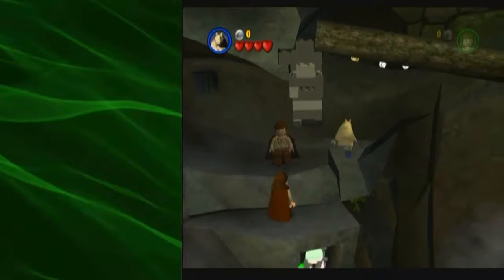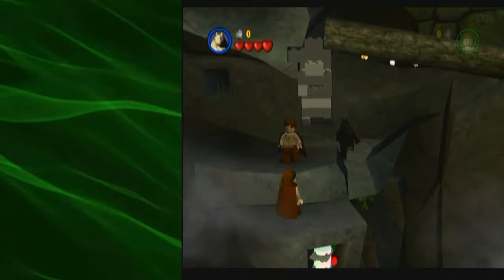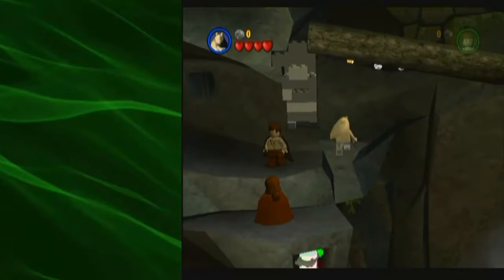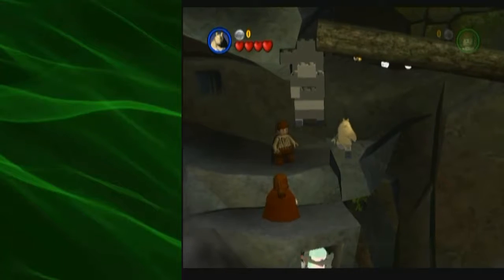Now, if you fail this, when you respawn be sure to hold up so you don't fall. There's a small glitchy ledge you can stand on that's in the rocks — it's kind of invisible, kind of transparent — so Jar Jar's legs are kind of running into it.